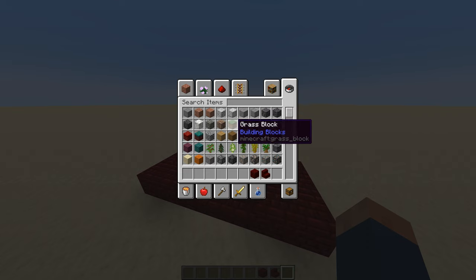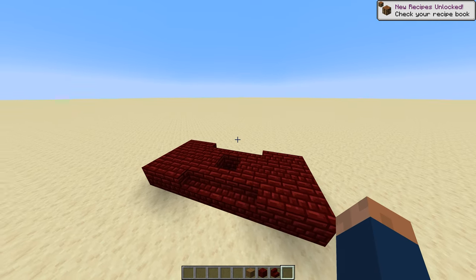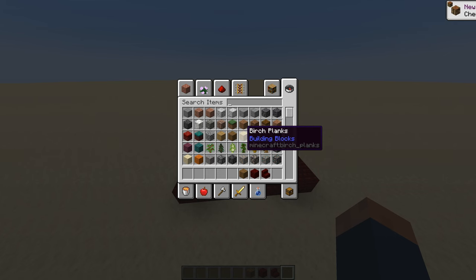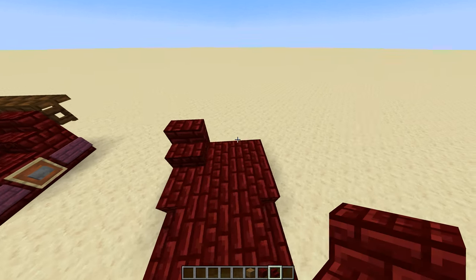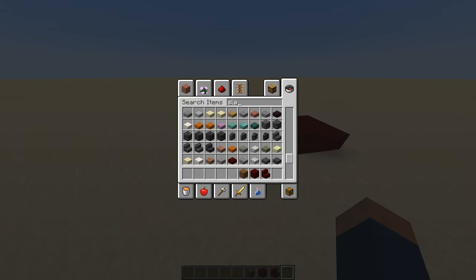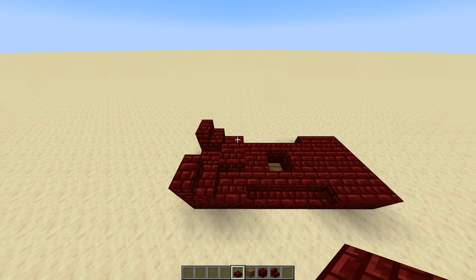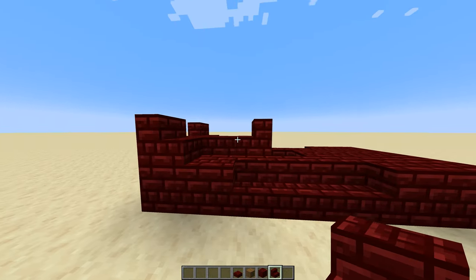Then grab any block you want for the seat. I think I'm going to do spruce wood. And place that right there. Then for the second layer, take your stairs again. Set that there. Now, get a slab of the same type as everything else you're using to build the car. Place that here and here. Then, place a stair facing this way.